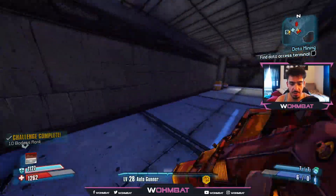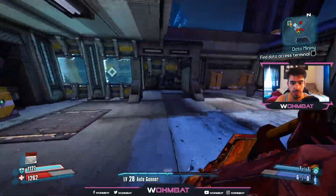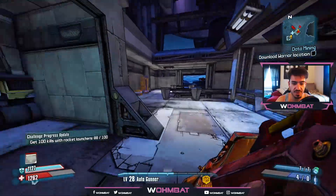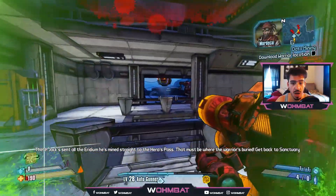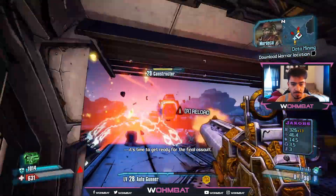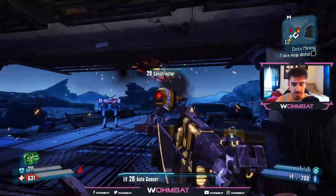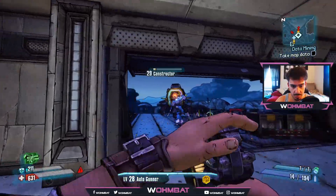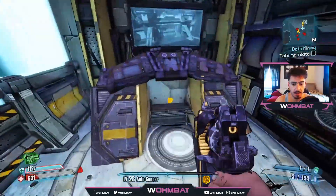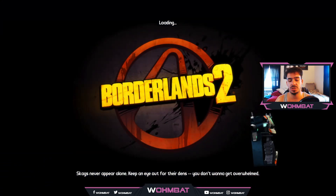Let me quickly go through this area. On the top floor over here a constructor spawns, and over on the other side a constructor spawns as well — I'm not sure if that's guaranteed or random. Actually, it's the other side — I didn't know there were two sides, I thought there was only one. His missiles can't hit me here. I don't know why I'm trying to kill him — I don't need to. I have to get to Sanctuary, so I'll save and quit.